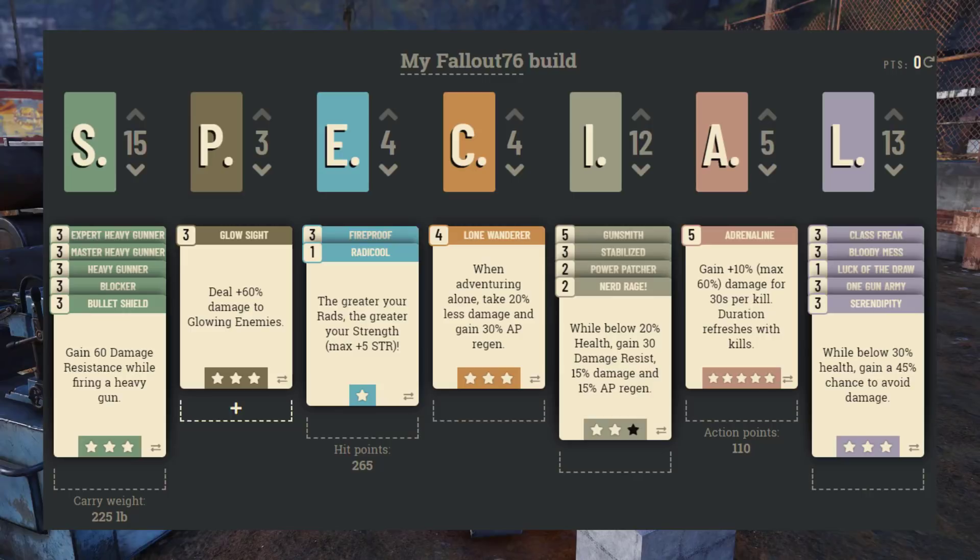Intelligence is up to 12. I think this is the final version of my PvP build for the heavy gun, and I've already found a gun that's most likely going to be my main gun — I'll show it to you in just a second.